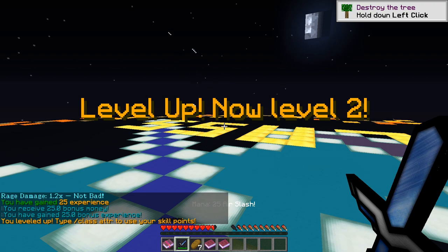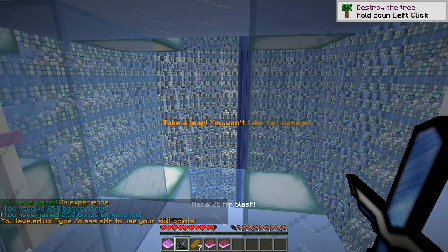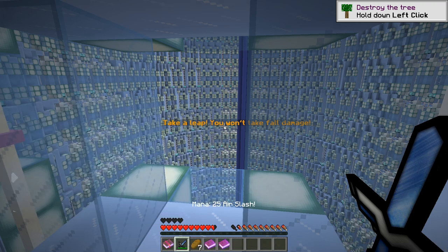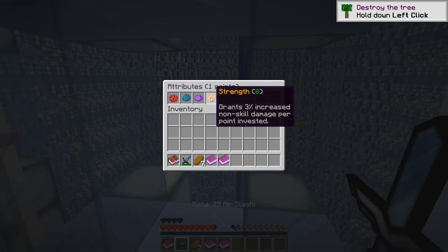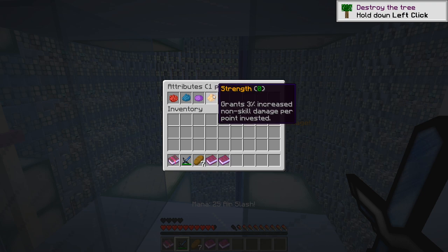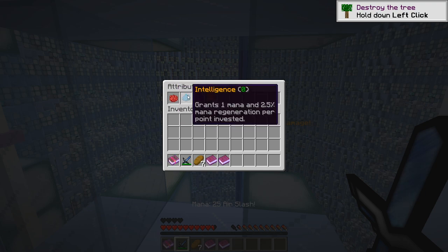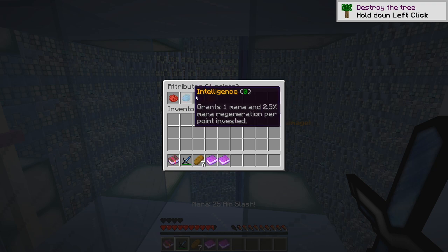Level up! Now level two. Rage damage 1.2 times — not bad. You receive 25 bonus money, 25 bonus experience. Type class ATTR to use your skill points. Attributes: Strength grants 3% increased non-skill damage per point; Vitality grants 1 health per point; Mana grants 1 mana and 2.5% mana regeneration per point; Skill grants 3.5% increased skill damage per point. I'm just gonna do Skill, I think. Boom.